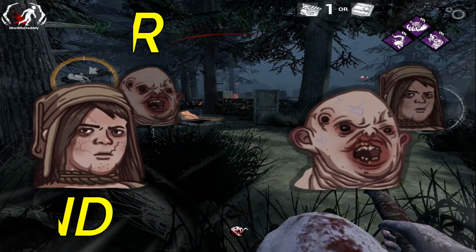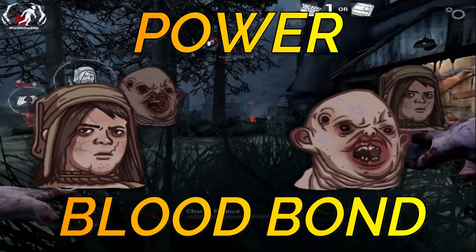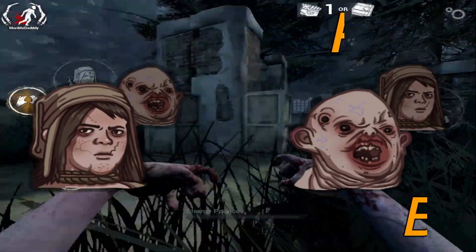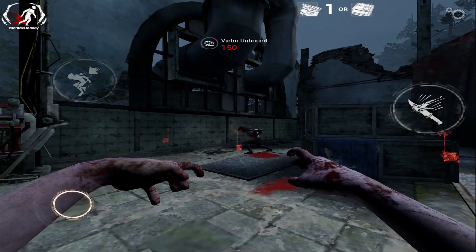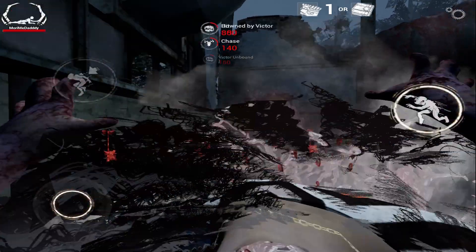So the Twins' power is called Bloodbond. When Charlotte gets hit, she will go into a dormant state. In the dormant state, Charlotte's terror radius and her red stain will be hidden. But you can block her body while she is in dormant state. And when you control Victor, you will not see scratch marks, but you will see the Bloodbond highlighted in red.